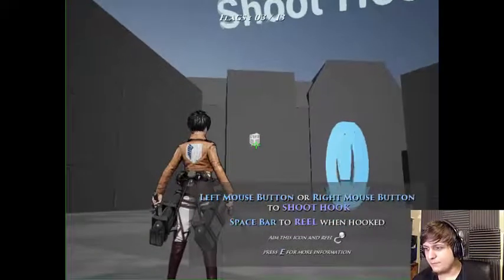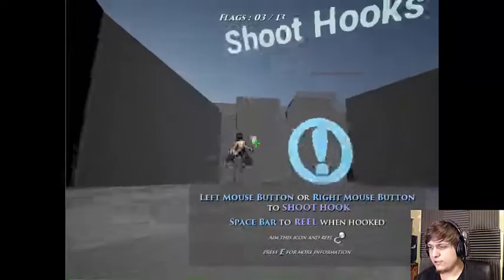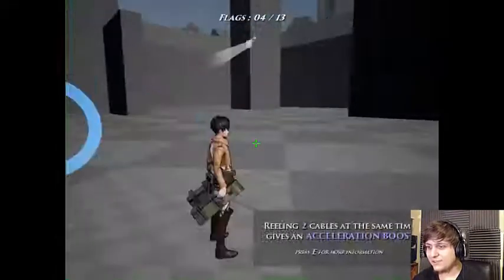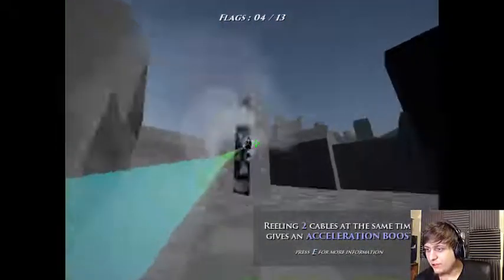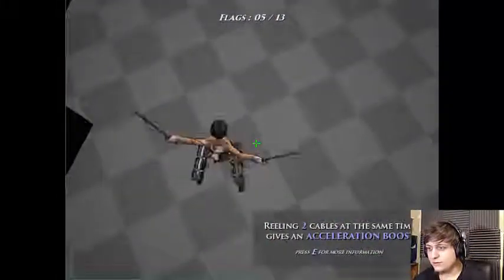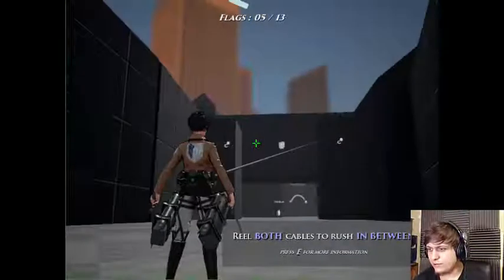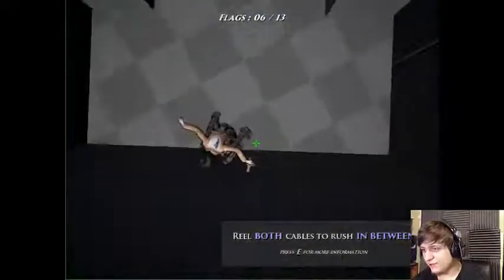Shoot hooks — mouse button. And then to reel — oh snap! Oh, that's awesome. Oh, that's so cool! I love Attack on Titan. Double hooks — shoot one here and one there. Go! Whoa, that's so cool!